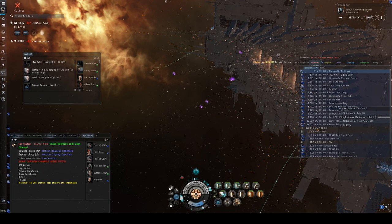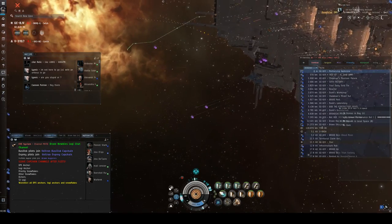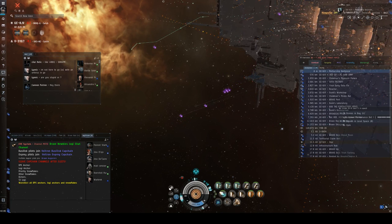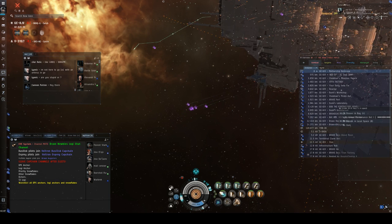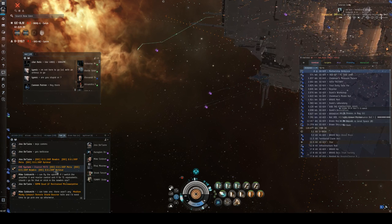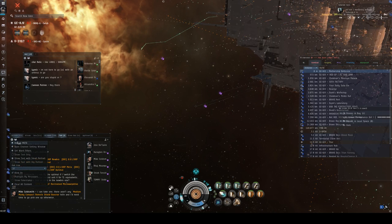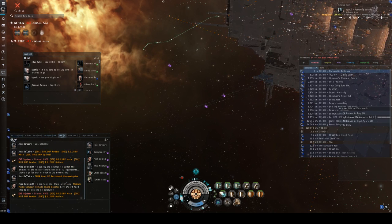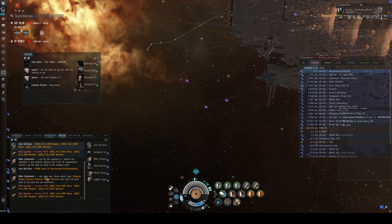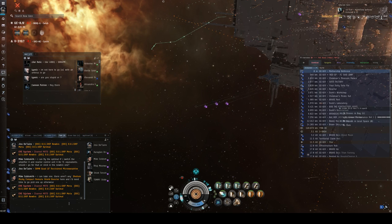Today we're going to focus on the fact that Brave is a shield alliance. We fly Ospreys and Scythes — the T1, the lowest Logi that we fly — and we're going to focus on the Osprey today. Let's go over the Osprey fit we're going to start with. If you reload the MOTD — which you do by hitting the gear in the fleet channel and hitting reload MOTD — you'll have the different fits that we most commonly use.